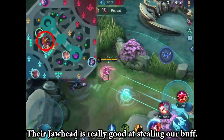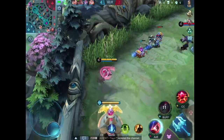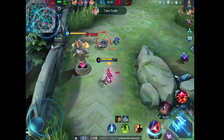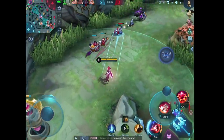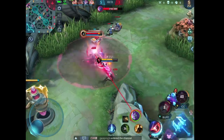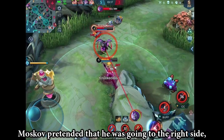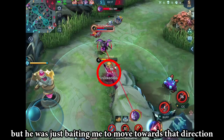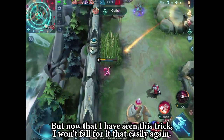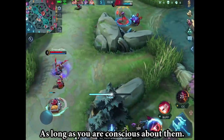Their Jawhead is really good at stealing our buff. Moskov pretended that he was going to be on the right side, but he was just baiting me to move towards that direction so he could ping me to the wall — that was pretty smart. But now that I have seen this trick, I won't fall for it that easily again. By just playing and experiencing these little things, you will improve as a player eventually, as long as you are conscious about them.